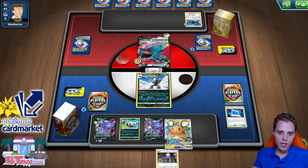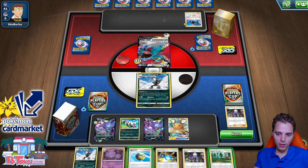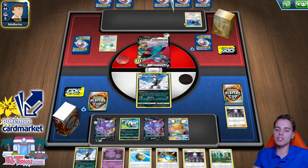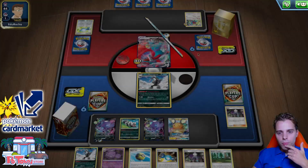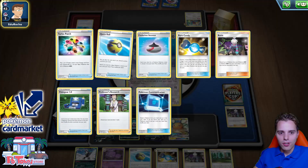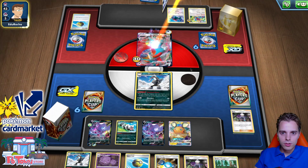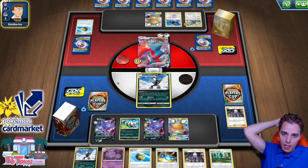Slapping down our Sableye and going for the Dedenne. The only thing we need is a Scoop Up Net — shouldn't be that hard, right? This deck is full of special energy, so yeah, we're a bit stuck. If we evolve into Obstagoon right here, we one-shot the VMAX which gives us an extra prize card. We'll use Rare Candy, use Obstagoon, knock this guy out. Probably gonna see the Dedenne or Crobat. Hopefully we draw into Turbo Patch — if he has Boss's Orders, that will be detrimental for us.